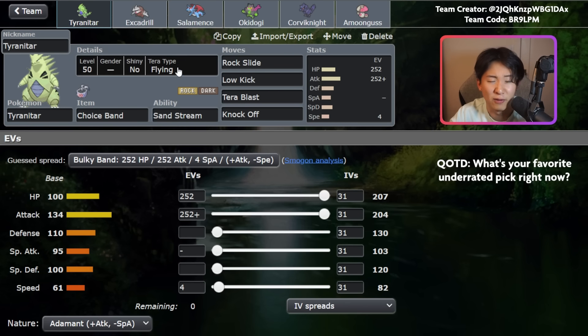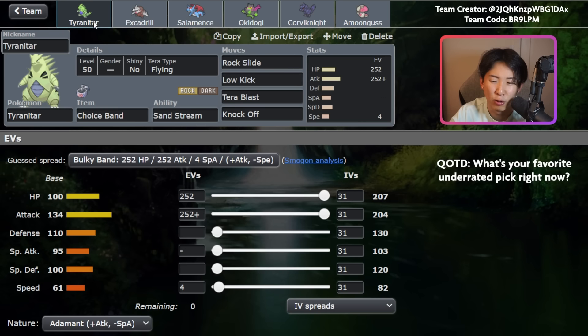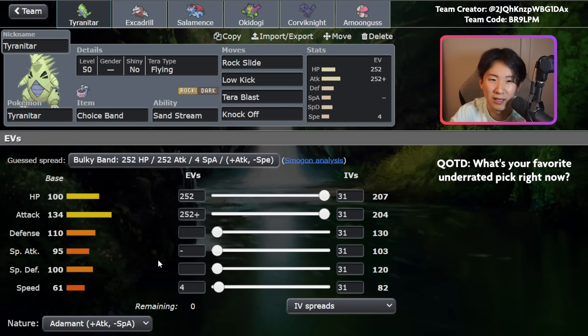This is Choice Band Tyranitar with Flying Tera — the idea is to Flying Tera and start Earthquaking next to it while also going for Flying Tera Blast. Pretty straightforward: max HP, max Attack. If you want to edit this team, I'd actually recommend putting some Speed investment since there's Tailwind from Salamence, so a little more Speed helps outspeed things in the base 100-plus range — that's just some food for thought. But this is one of the main combos you go with, and generally I bring Tyranitar plus Excadrill into most battles.